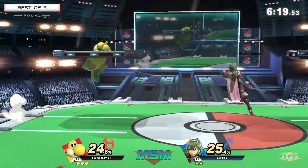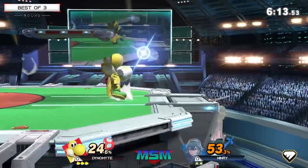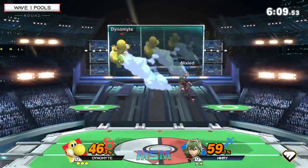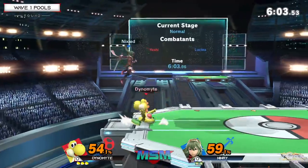Dynamite very well played so far, able to get his juggles off. Ninry's having a lot of trouble trying to keep him away and juggle him with the sword. Dynamite's finding a way to get closer than Ninry expects. Looking at Dynamite's movement here, he's using the wave bounces with neutral B and just having really good landings.